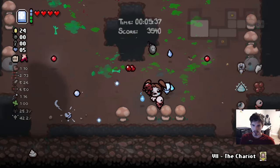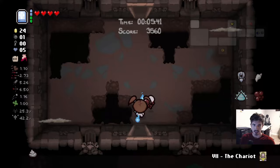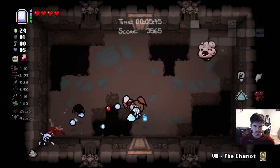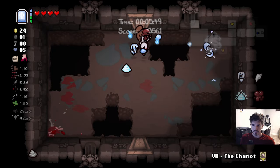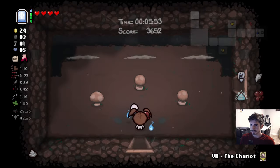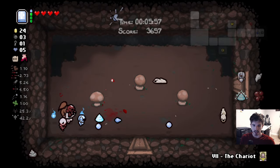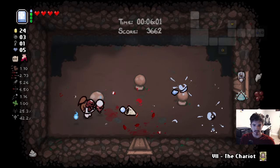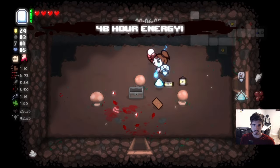Make sure you're keeping a good distance — don't want to accidentally get hit and ruin your angel room chance. Bethany is great because even though you can't use soul hearts, they turn into charges on your item. You get this really good active item that gives you insane DPS whether or not you have good stats, so it's a really solid, super good character.